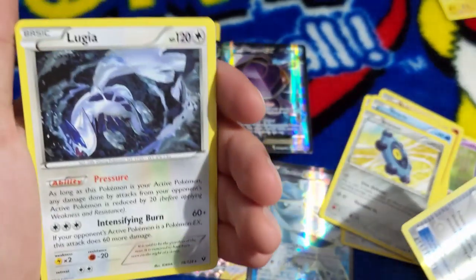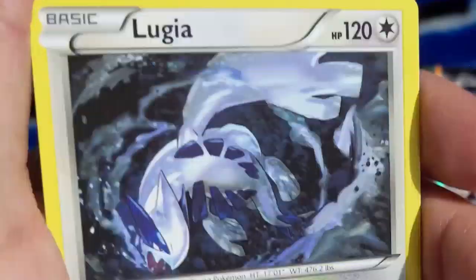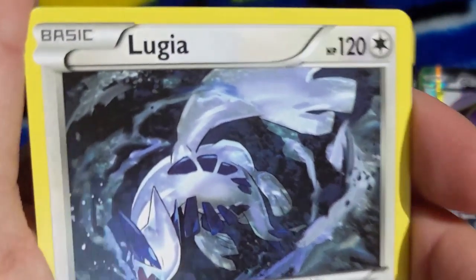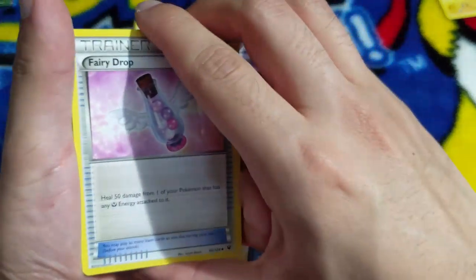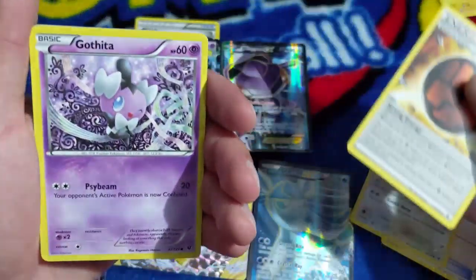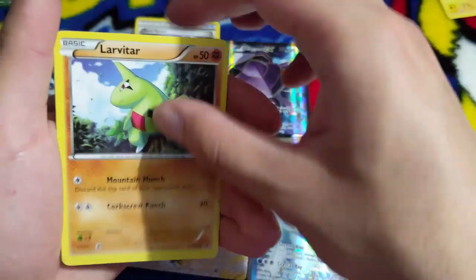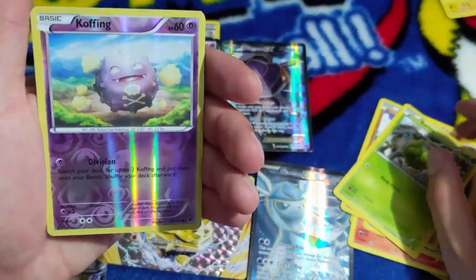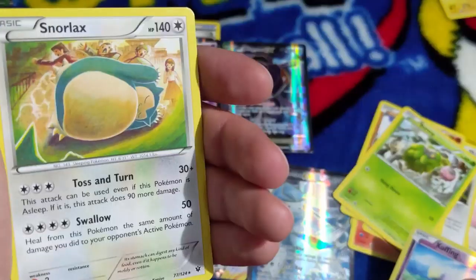Bent Spoon and Takata Lugia - let's go! It isn't a holo but this looks so cool! Next pack: Fairy Drop, Cinccino, Special Energy, Gothita, Fennekin, Meowth, Larvitar, Burmy, reverse holo Koffing, and we have Snorlax doing the sleeping fusion dance.